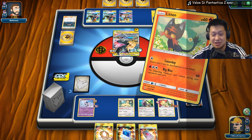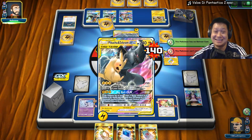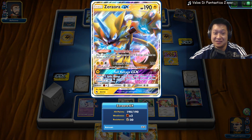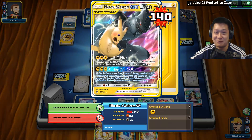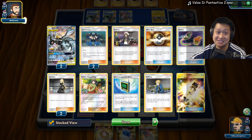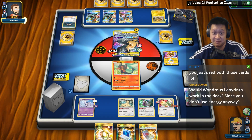Let's go ahead and do Big Bite — you cannot retreat. Litten's stopping this big giant Pika Rum from retreating. He needs to play his trainers, a Guzma, or a Switch — which he seems to have plenty of. So it might not work.